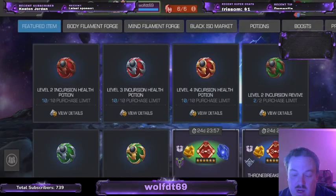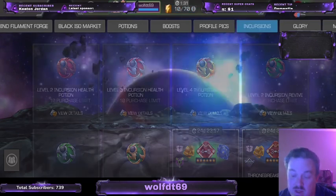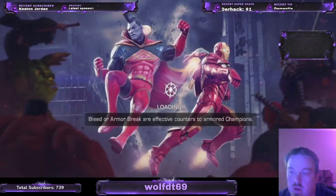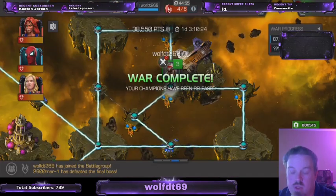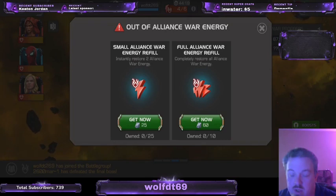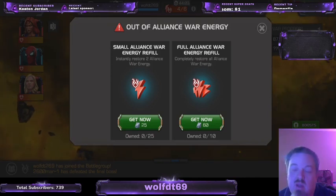Next I want to talk about two new items introduced to the game. Even though we don't see them in the shop, I'm going to go into war to show the items I'm speaking of. The new items are full energy refills for both war and alliance quest, and these are going to be huge. Normally you just get the one you can buy for glory or loyalty depending on which mode you're in, but now we also have an additional 60-unit full energy refill.